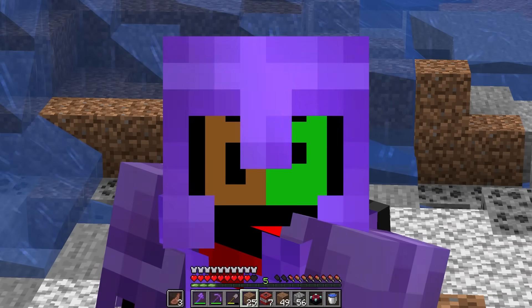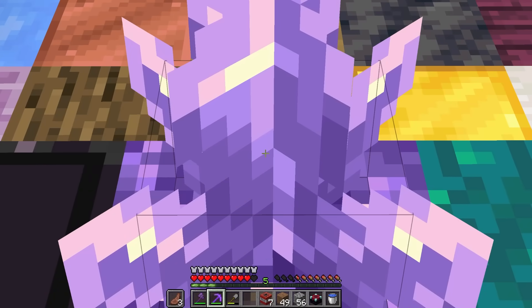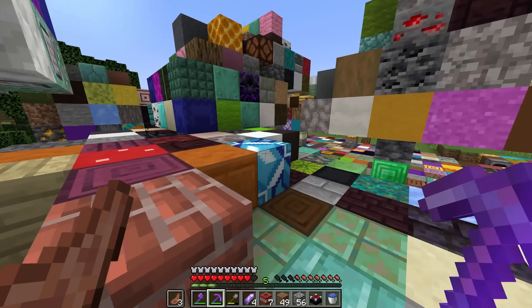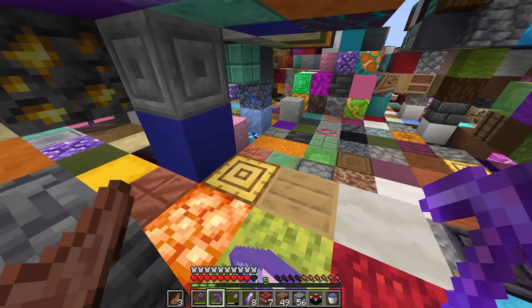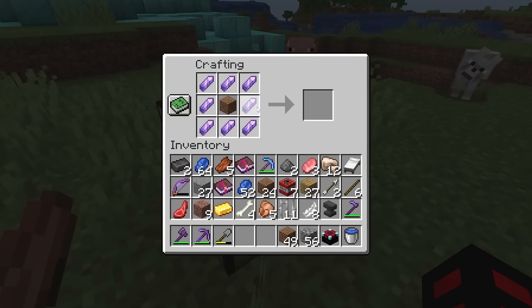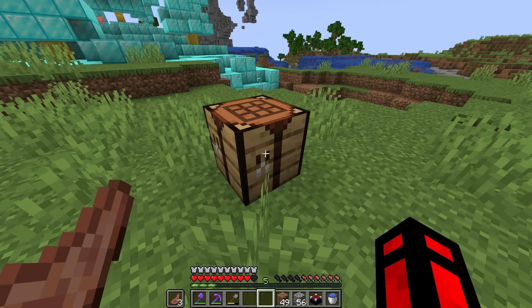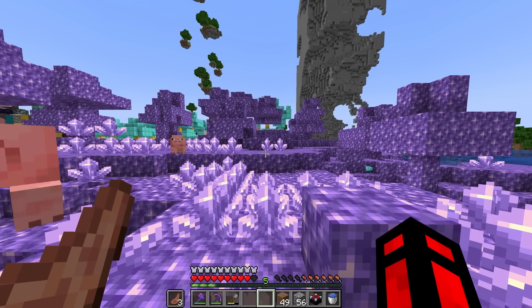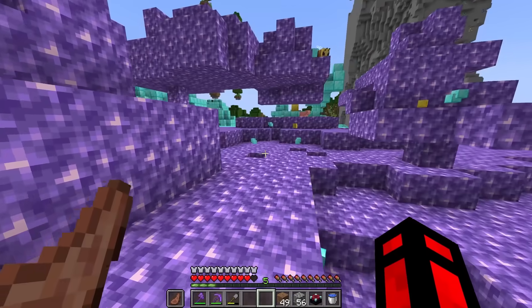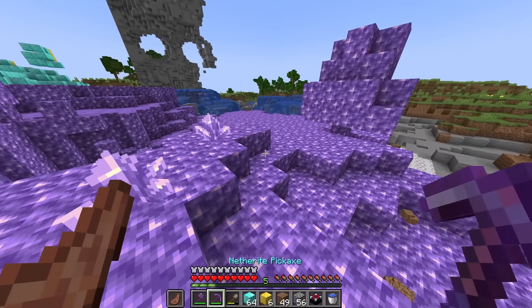Luckily, this randomizer forest actually has amethyst shards right here for us. Nice. We can just go and collect these real quick in order to make the custom biome that is next. Oh, this is going to be in contrast with the last biome. Anyways, let's just go and put the shards in here, and we are going to make this an Amethyst Taiga. Bang. Oh. That was quite simple. This is a lot more calm — this is the complete opposite of the other one. This is a really satisfying place to run around actually. This is such a nice sound.